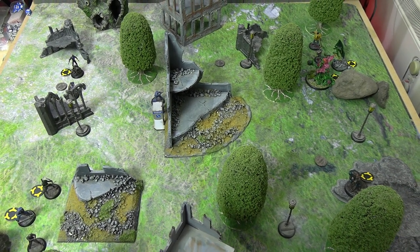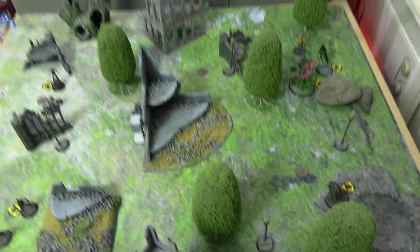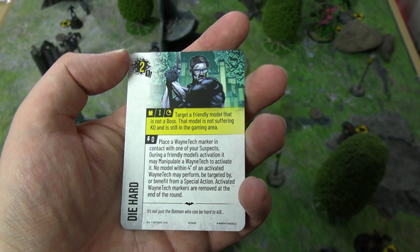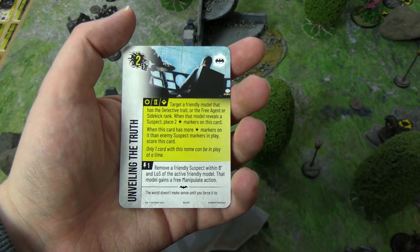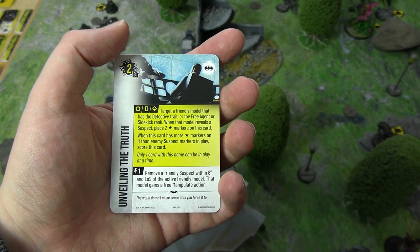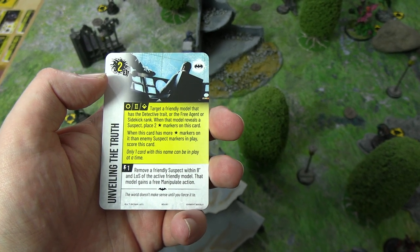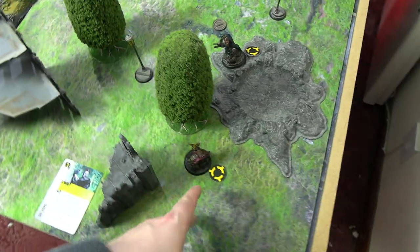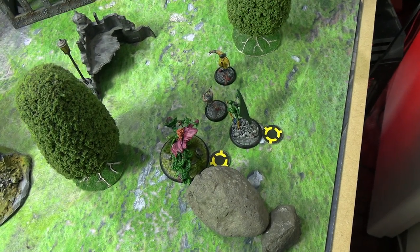At deployment, the Batman crew is on your left taking first activation; Birds of Prey are on your right. There are some phase one and phase two cards being played. A Die Hard card from the initial hand draw is being played on KG Beast so he lives through the turn — that's an easy two points. The phase two card is the new Batman card 'Unveiling the Truth': target a model with detective, free agent, or sidekick rank — when they reveal a suspect marker, put two stun on this card. If there are more stun markers on this card than suspect markers in play, you score it.